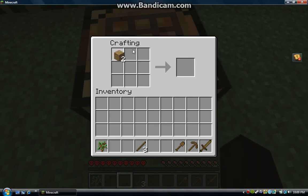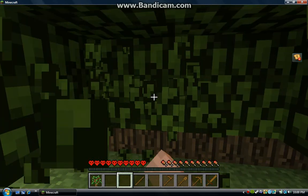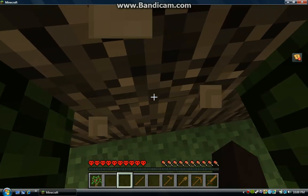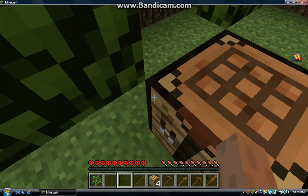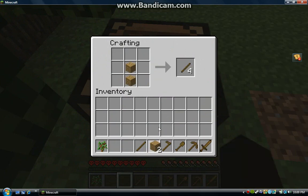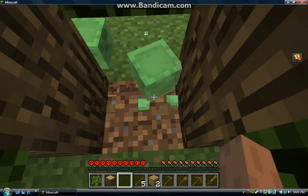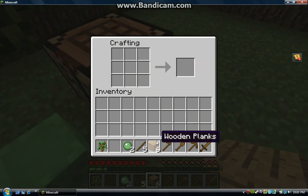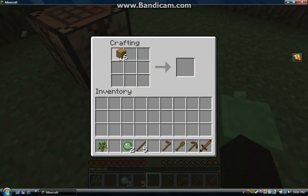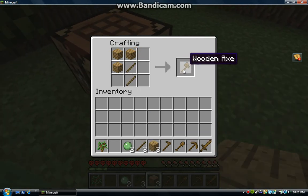And this is how you make a hoe. There's also an axe, but I need to get more wood for that. There — I got more wood. Now, since I have more wood and some more sticks, this is how you make it: three wooden planks — just like the pickaxe — and two sticks. That's a wooden axe.